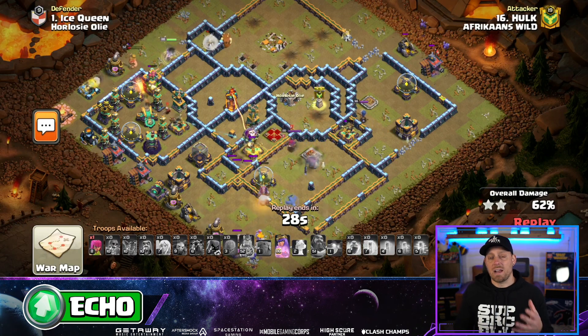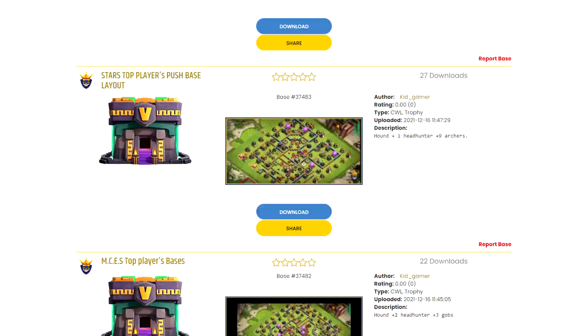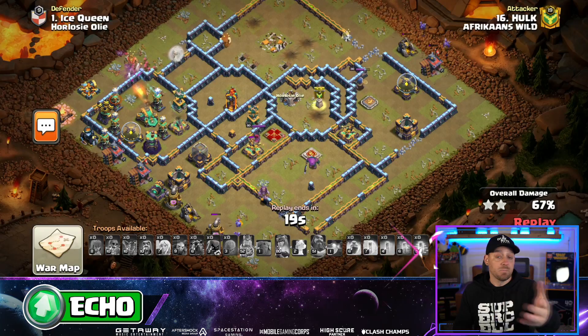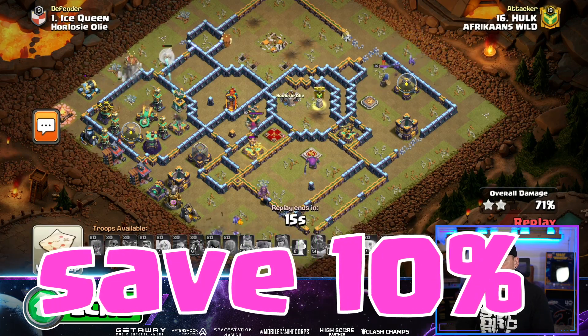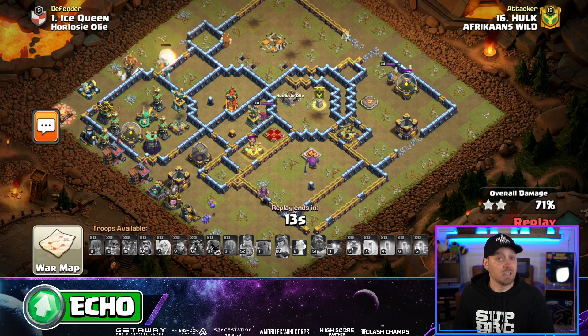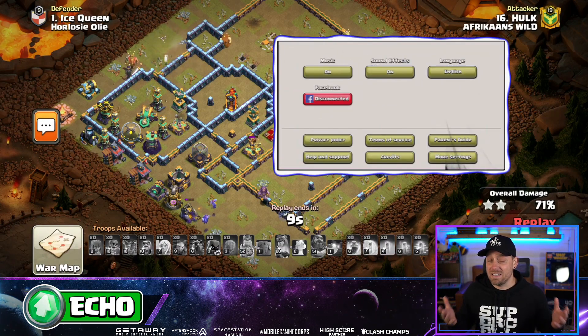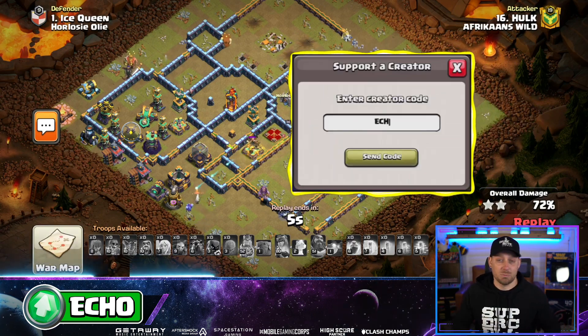If you want to try out any bases, head on over to ClashChamps.com where they have a ton of bases for you — free bases or base packages you can pay for, for you and your clan. Use code ECHO because it will save you 10% on anything you buy from Clash Champs, Clash School, or Champ Bases — literally everywhere, even code ECHO in-game inside of any Supercell game.